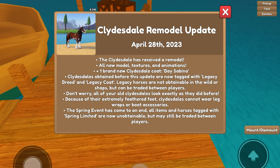Clydesdales obtained before this update are now tagged with Legacy Breed and Legacy Coat. Legacy horses are not obtainable in the wild or shops but can be traded between players. Don't worry — all of your old Clydesdales look exactly as they did before. Because of their extremely feathered feet, Clydesdales cannot wear leg wraps or boot accessories. The spring event has also come to an end and all items and horses tagged with Spring Limited are now unobtainable but may still be traded between players.